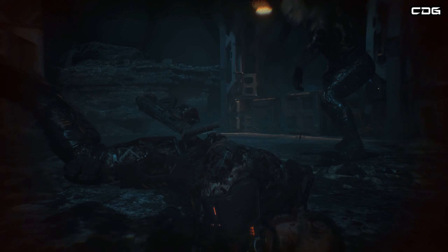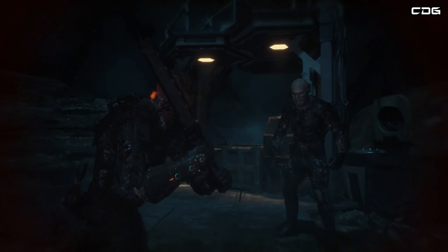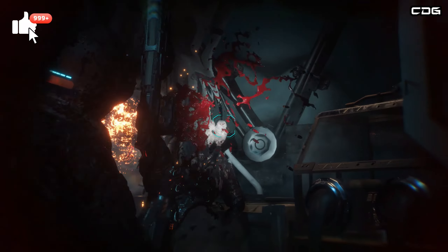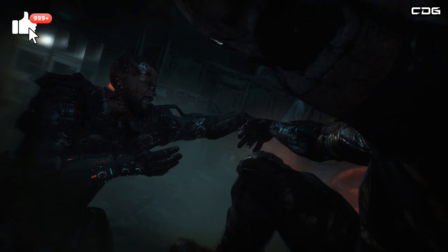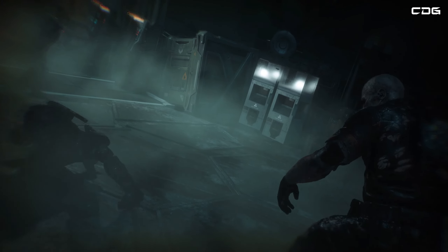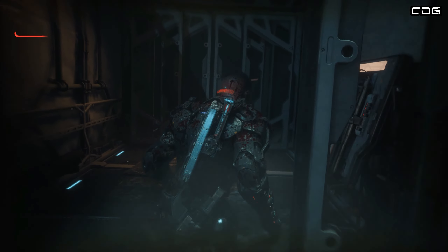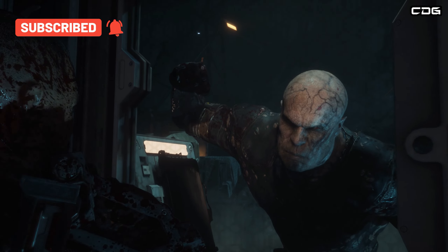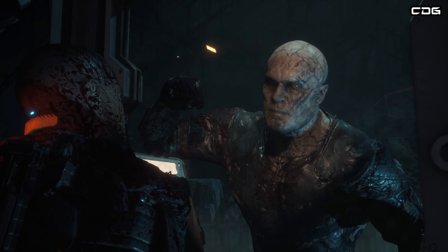So if you guys have been struggling with it, just try and melee strike him as much as you can. Once you get to a point where the door is open, a cutscene will kick in and you'll escape. If this has offered you any tips, don't forget to like, comment and subscribe and I'll catch you guys on another video. Thanks for watching.